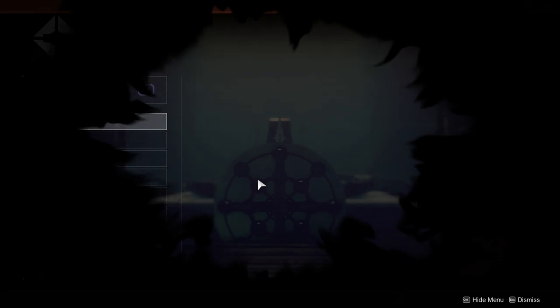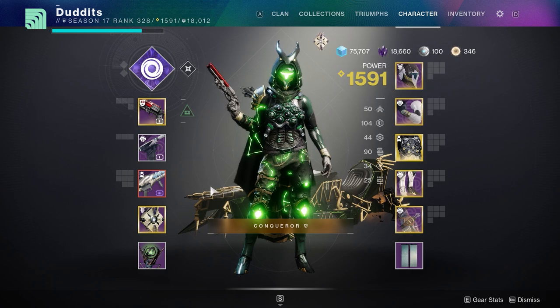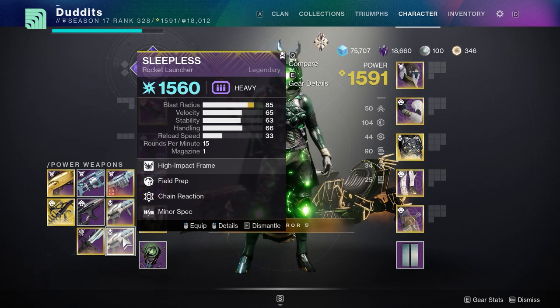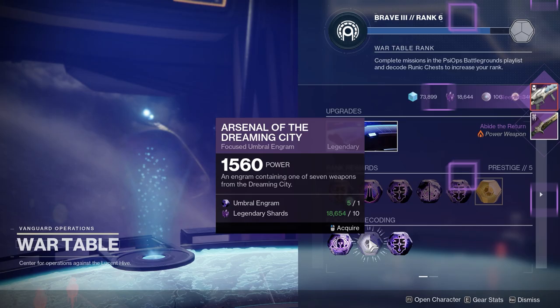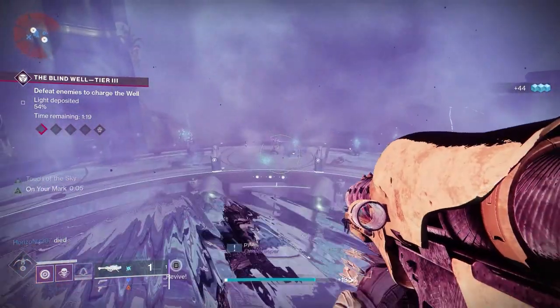Just before you go, I wanted to show you another weapon because I appreciate you watching — this is Sleepless, and it can also roll with Chain Reaction. It's not craftable but it's very easily farmable. You can use the Umbral Decoding at the War Table in the Hall of the Harbinger of the Dreaming City — select it there and cast your Umbrals.